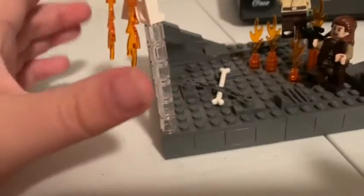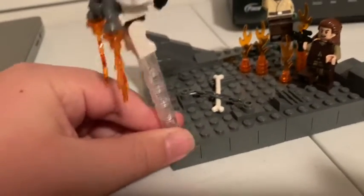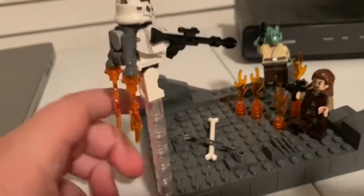He has a jetpack, you know, it's blasting off. But anyway, the reason I say this is the most fragile — it falls off all the time. Like, if you bump into the minifigure, the thing falls.